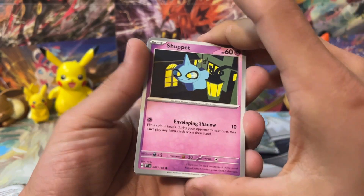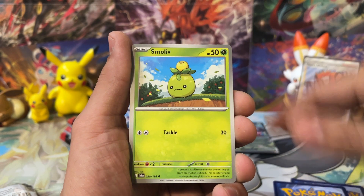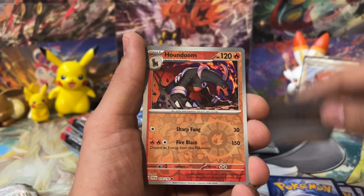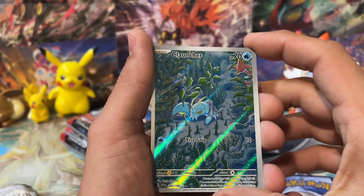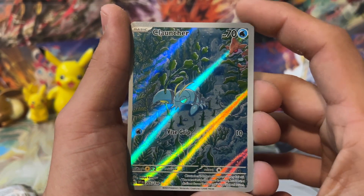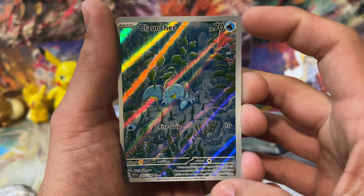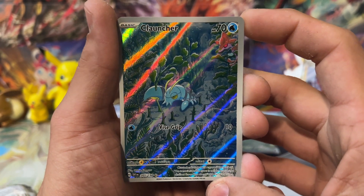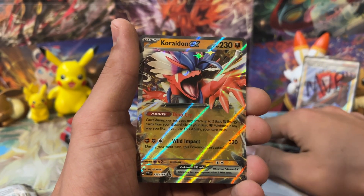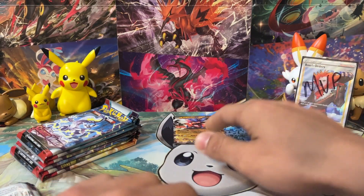Psychic Energy — come on, Shuppet. We got Tandemouse, and we would have gotten it if we guessed for that poor Cloncher. Look at him — such great artwork, just hanging out in the water with Skrelp in the background. Vice Grip for 10 damage — that's what he's doing. And behind it, ooh, we get a Coridon EX — a double banger! This is actually a really good build and battle box. We'll throw those up into the pull pool — they'll get sleeved at the end of the video.